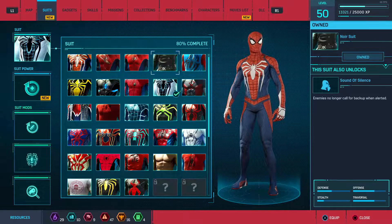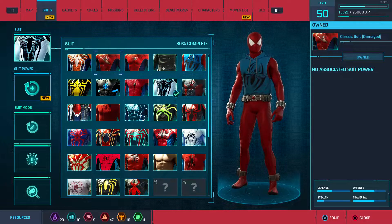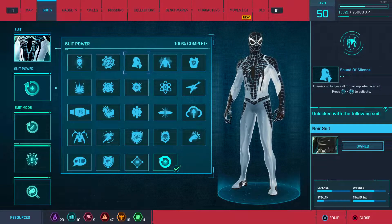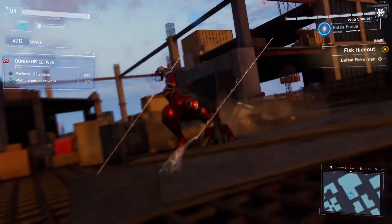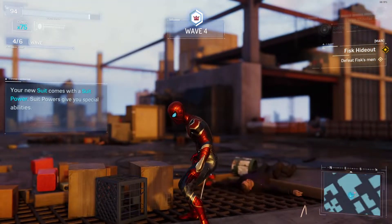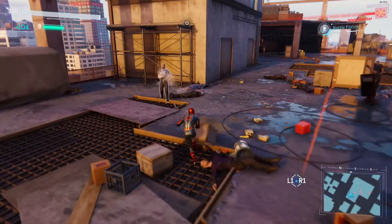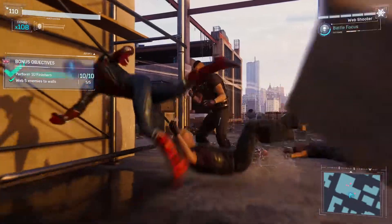When Spider-Man unlocks a new suit, a new power-up is unlocked with it by pressing down on both control sticks. I'd just stick with the one that charges Spider-Man's focus because it is just so useful. Focus is collected whenever Spider-Man lands a successful melee hit, dodge, or by performing combos. The player can tap into that focus to either restore health, or they can unleash powerful specials when the bar is full. These will usually finish off an enemy, as well as give Spider-Man a refill on one of his gadgets. Bigger enemies will require two full bars of focus, while smaller enemies will only require one.